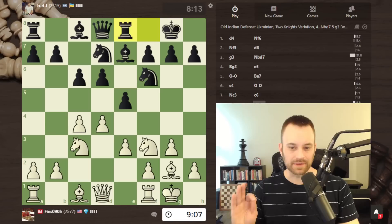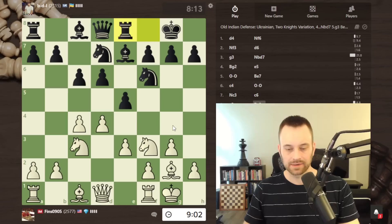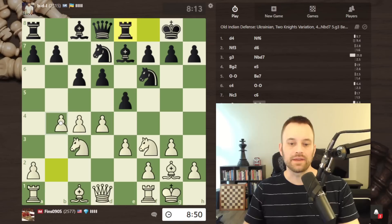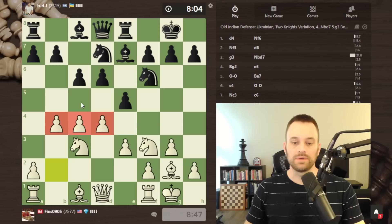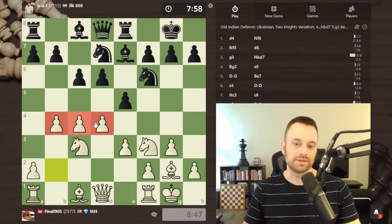This e4 move is the type the engine would probably like, but a human might not want to play it. Comparing lines — knight going somewhere and then d5, I could play c5. I think b4 is appropriate here. I already have a couple of pawns established on the fourth rank on the queenside. That old rule about your pawn structure pointing to the side where you want to play — I think the queenside is where I can make the most progress.